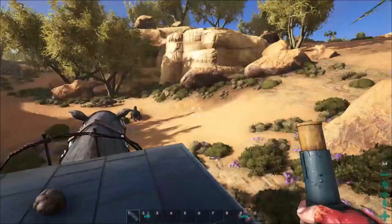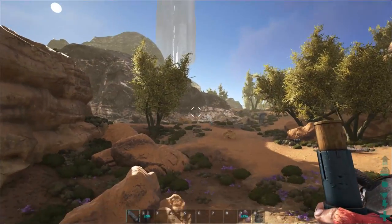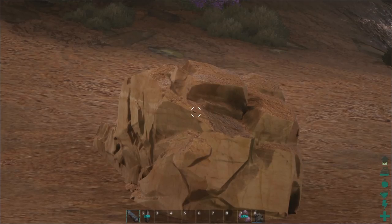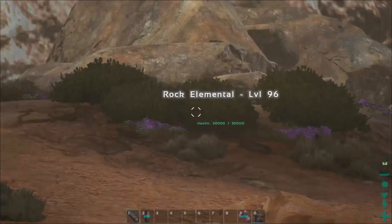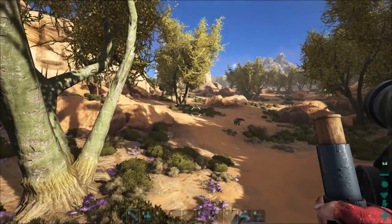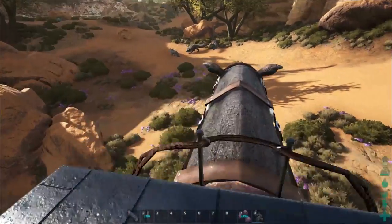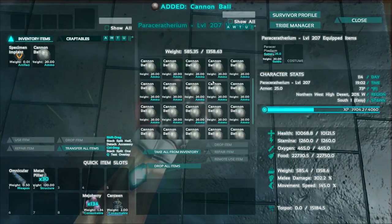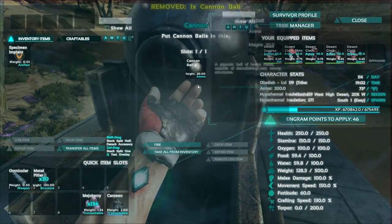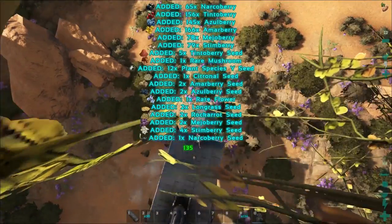All right guys, we have found a rock golem. I did quite a bit of searching — there's a ton of low levels — but I found one. Level 96! I found lots of other lower level ones; we just ran past a level 12 and maybe a 16 that was chasing us. We are loaded up with cannonballs — I think 25 — and we'll get started.